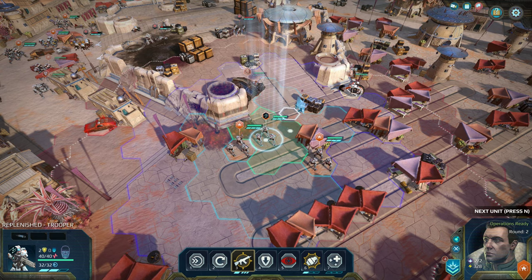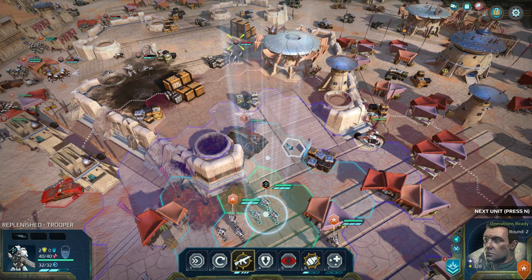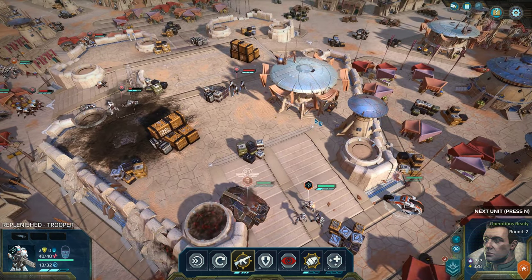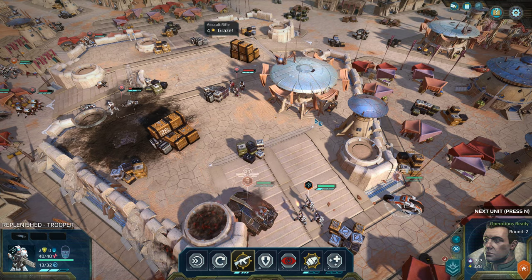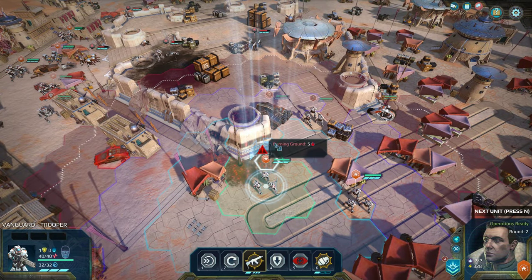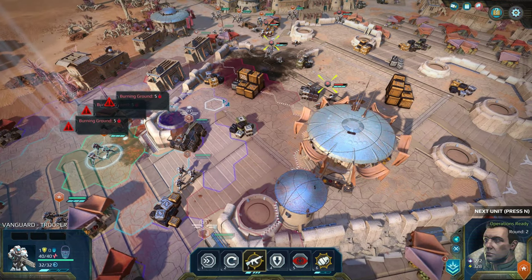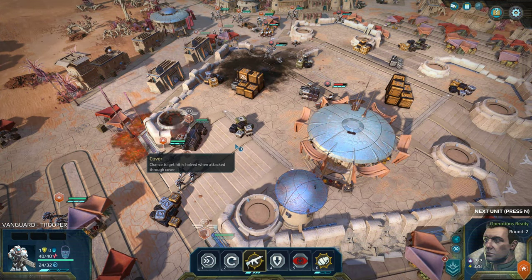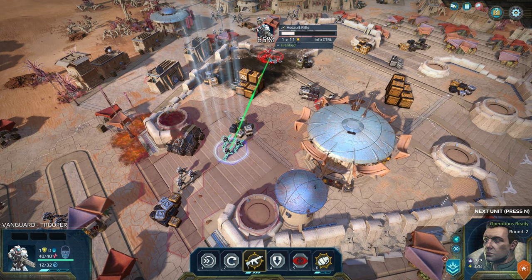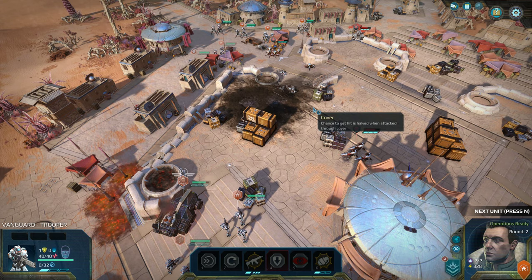These troopers could get shots, but it would put them out in the open. These troopers don't have a shot unless we come close — we're only going to have one shot at a high percentage, or we take the 65% chance. Let's take this — they're flanked, we could finish them off. There we go. Enemy annihilated.